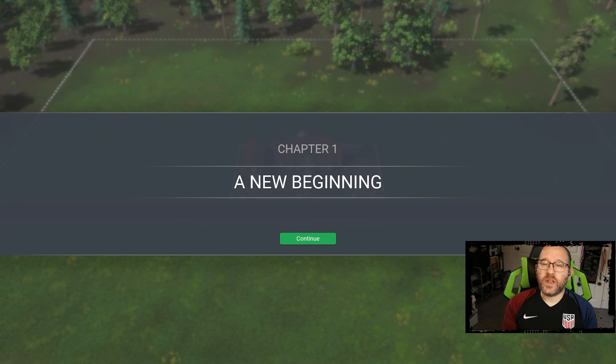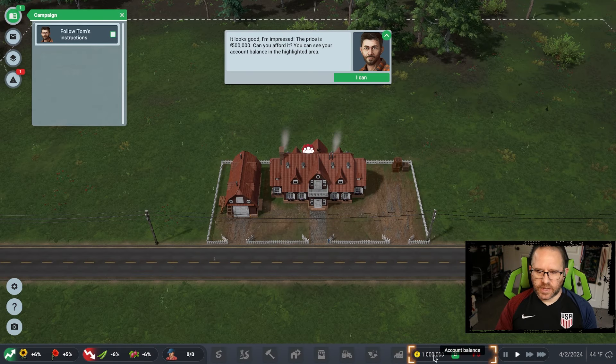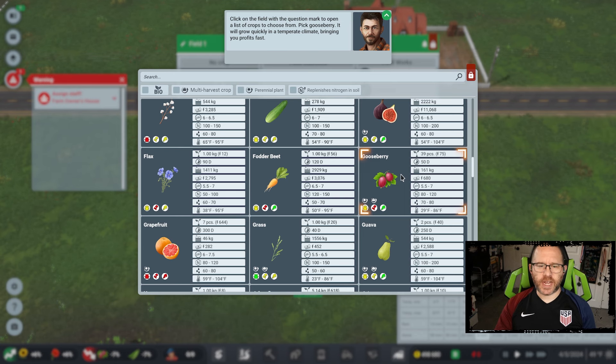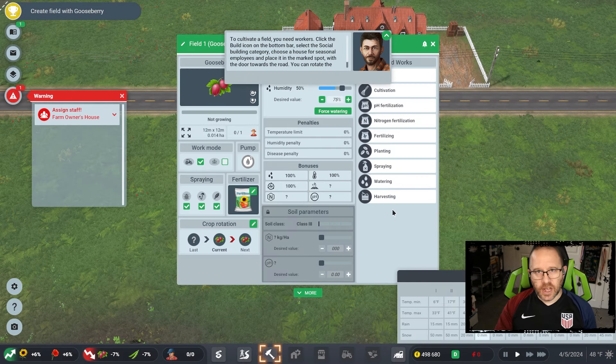It has been a few years, so we open in Europe with chapter one — a new beginning. As the tutorial quickly skips through some basics, it looks like we're going to be spending half of our funding up front to buy our farm. For those familiar with the older Farm Manager titles, the biggest change this year is the introduction of crop rotation and field pH, which provides a ton more detail regarding ground nutrients and soil conditions, all of which impacts yield, growth cycles, and adds a lot more depth to the game. The tutorial is headed in a singular direction, getting us to plant a single crop for now.